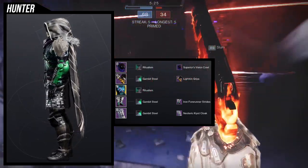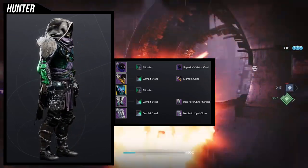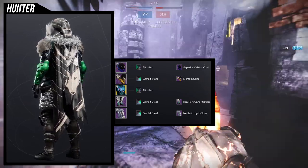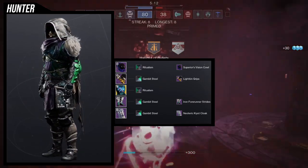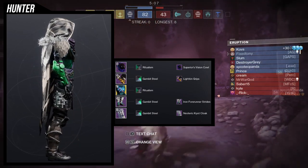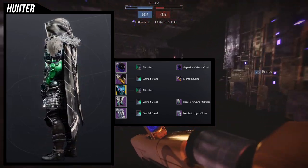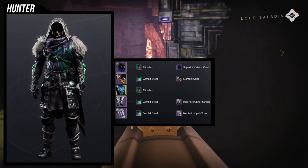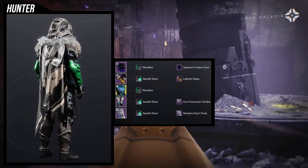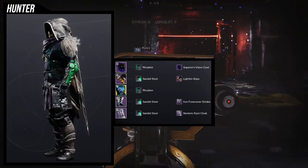For the arms and the hood, we're specifically using the Lightkin Grips and the Neoteric Kyoc cloak because I want fur on this. I want a lot of fur because when I think of a vagabond, I think they have fur — that's how they keep themselves warm. For the chest piece, obviously we're using the new chest piece because it's part of the video. For the Iron Forehander Strides, it looks like it's ramshackled together. My whole idea is that my Hunter became a vagabond over the years.